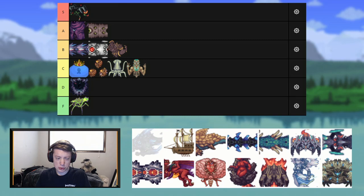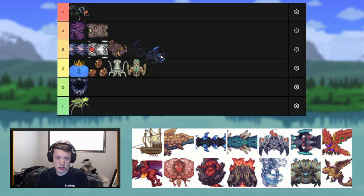Next up we have the Reaper Shark. It might be the only mini-boss I can think of that has two phases. I think it's cool — it has a cool design and good drops. I'm going to throw it in mid B tier.